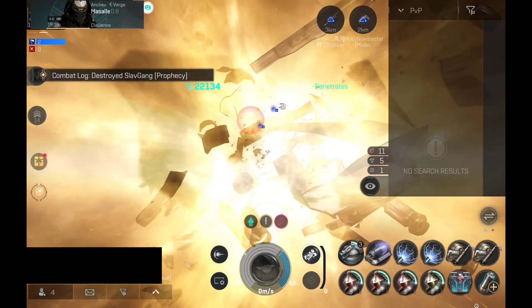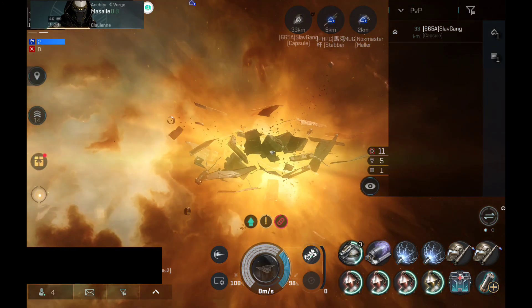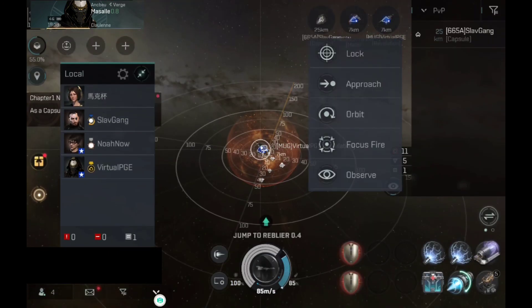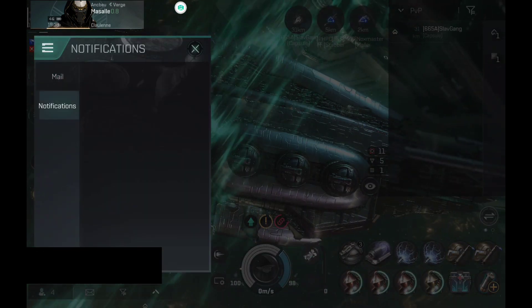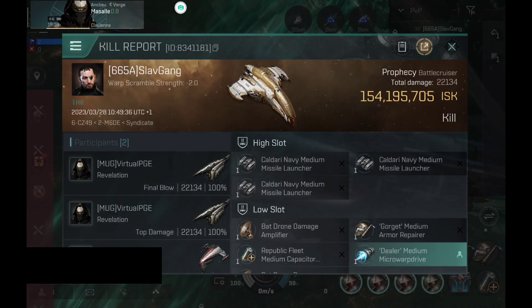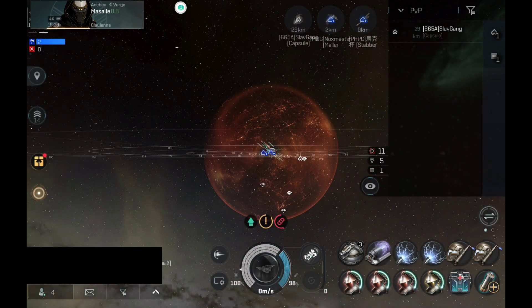Next, we have a Prophecy. The Prophecy tried to burn towards the gate with a Micro Warp Drive. You can see what happens when you try to Micro Warp Drive towards the gate against a Revelation with lasers — yeah, not a smart idea. The signature radius and 90-degree angle means that I hit without a problem.